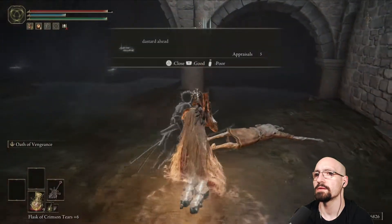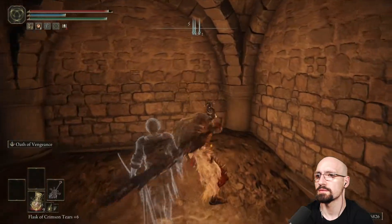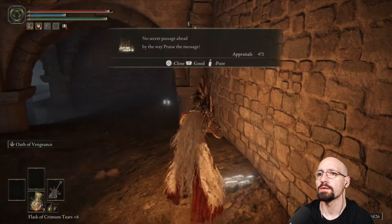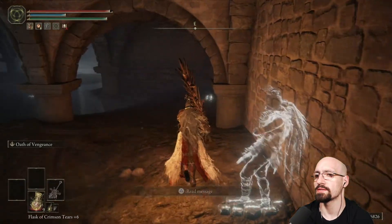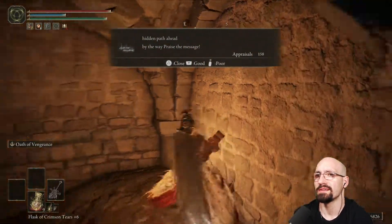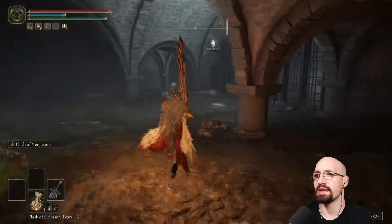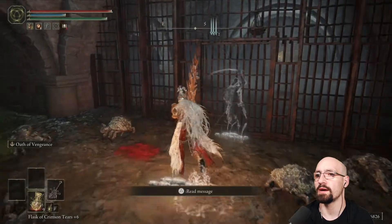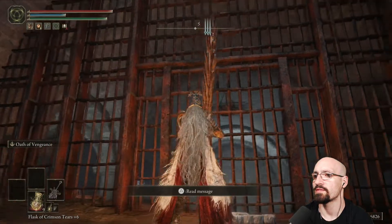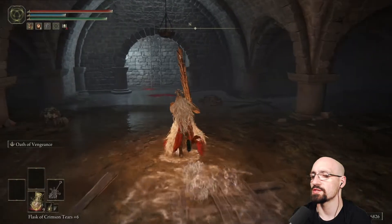Liar ahead. Dastard ahead. No secret passage ahead — praise the sun, well, or whatever it says. Hidden path ahead — praise the message! I guess it makes sense if you know what's going on, but if you're like me and you don't know what's going on... so I have to fall down in order to get through there. Okay, so this is just not where we need to be.